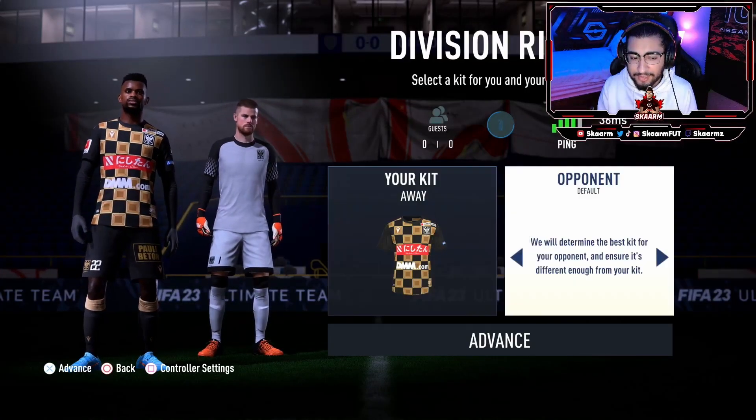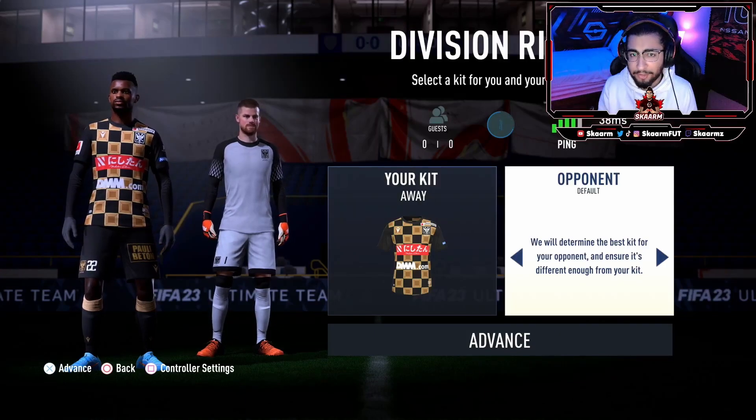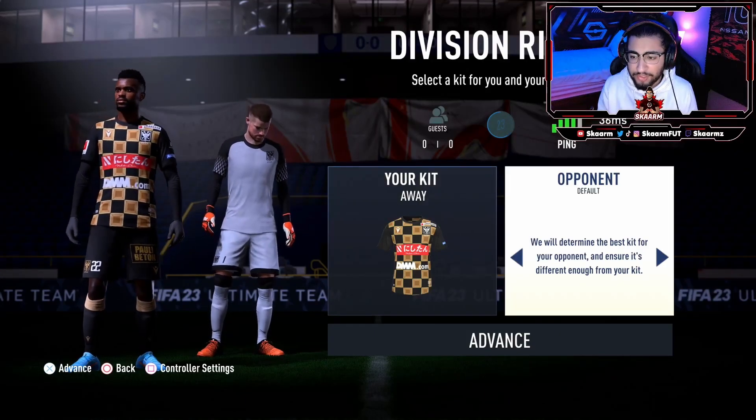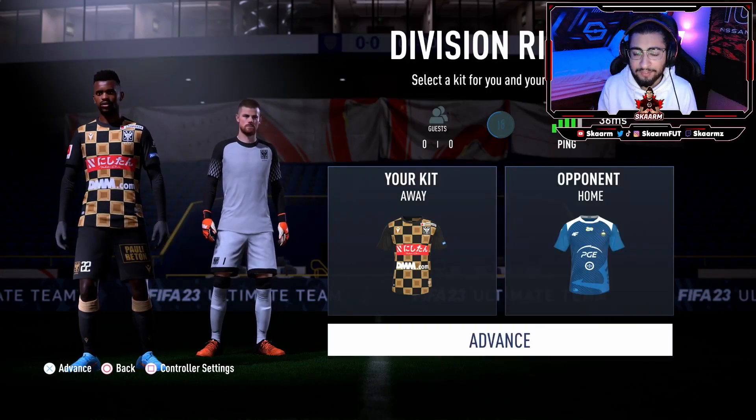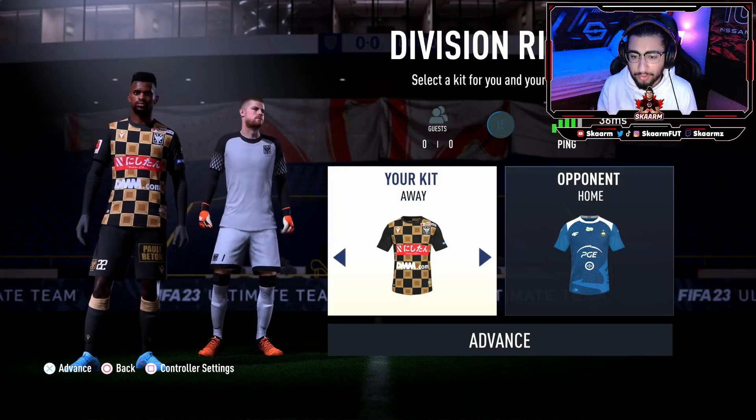Once you're into this screen, you're going to be able to see your kit. Select it by pressing the X button on PlayStation, and then once you are hovering over your opponent's side, you're just going to switch that into the kit that you want to face.